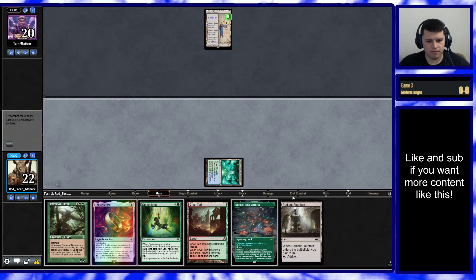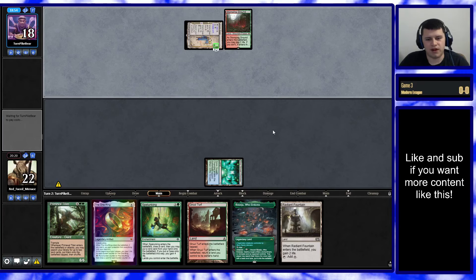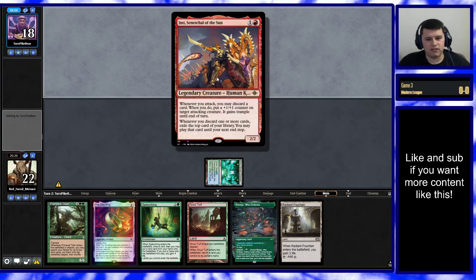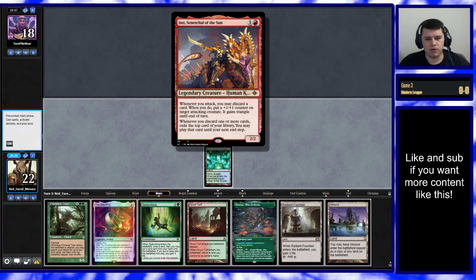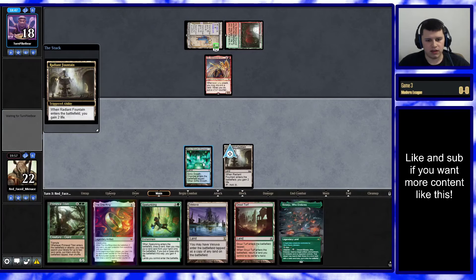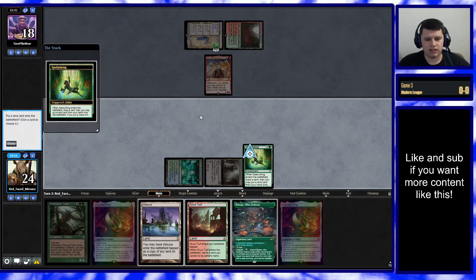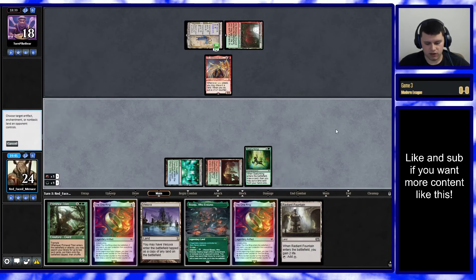There's the missing One Ring from the last hand — this hand is officially just better than the last hand now. We'll pick up this Radiant Fountain. We could potentially even put in Bouncing with Spelunking and then Beseju their Saga if we're really afraid of what they're going to get — pick up the Radiant Fountain and just go Ring into Titan. A 2-mana 2/2 — whenever you attack, you may discard a card; when you do, put a plus-one plus-one counter on a target attacking creature with Trample until end of turn; whenever you discard, exile the top card of your library, you may play it until your next step. Interesting. Now that we have Vesuva, if Spelunking stays in play, we'll have Titan after this turn even if we use the Beseju here. We'll go Fountain, Spelunking, put in Gruul Turf, and then Beseju their Saga. Goodbye to Urza's Saga.